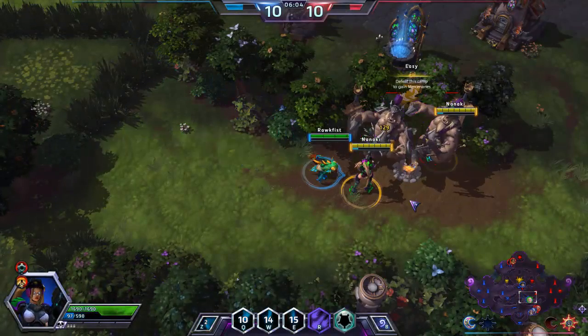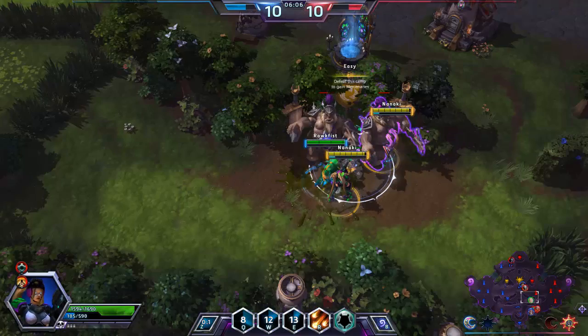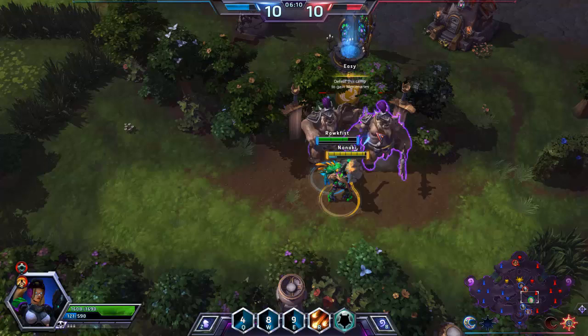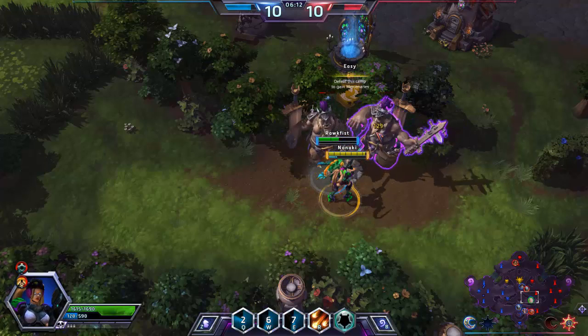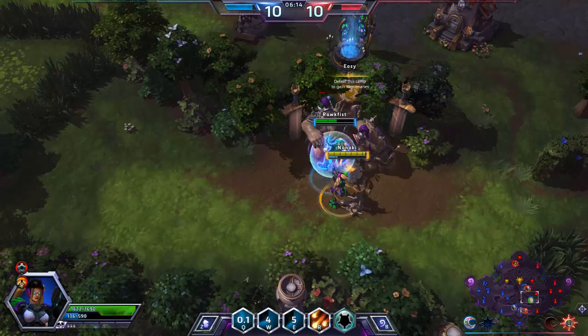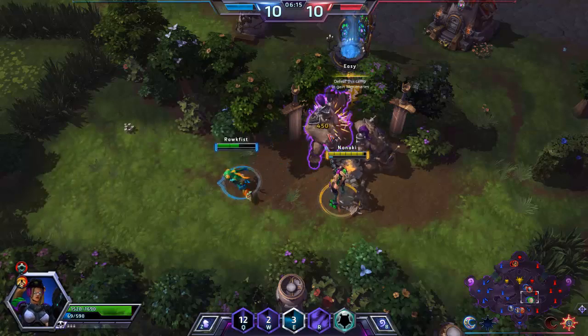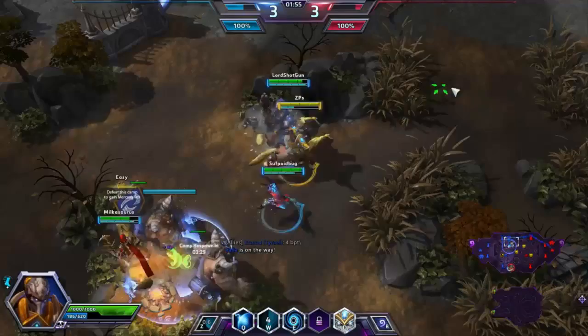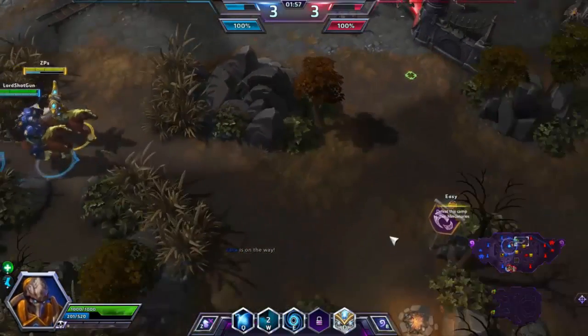Here is another simple one. When attacking a merc camp with your teammate, be sure to attack the same merc so you or your teammate do not take as much damage. If both mercs are alive they're both attacking, so try to focus on one to defeat it and then go on to the next enemy. Your teammate will thank you.